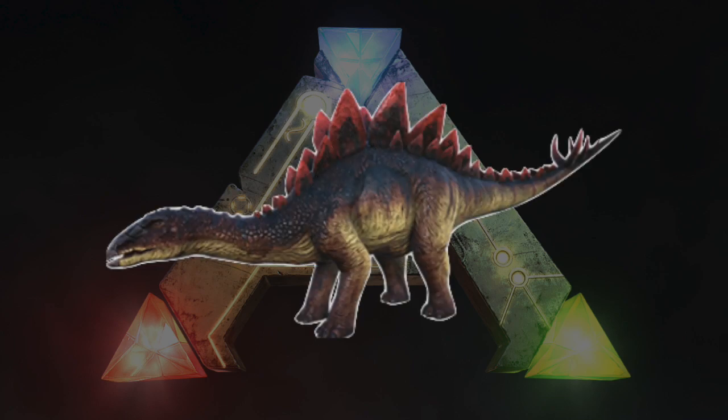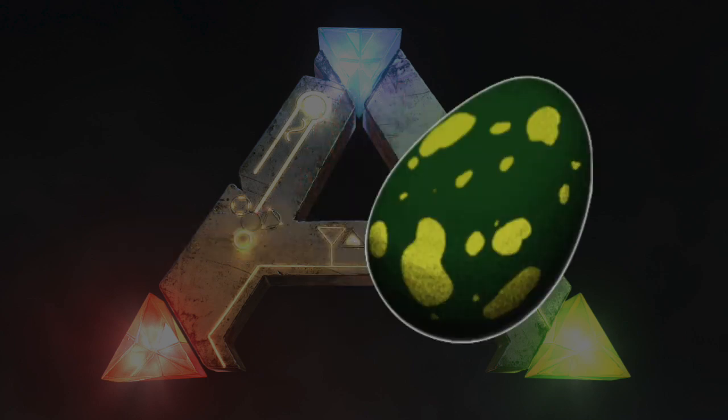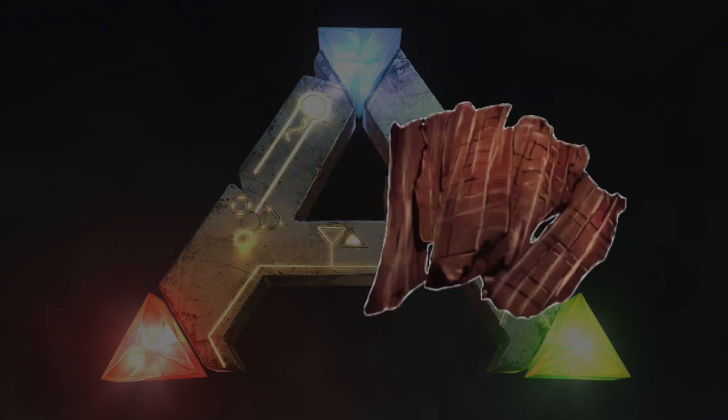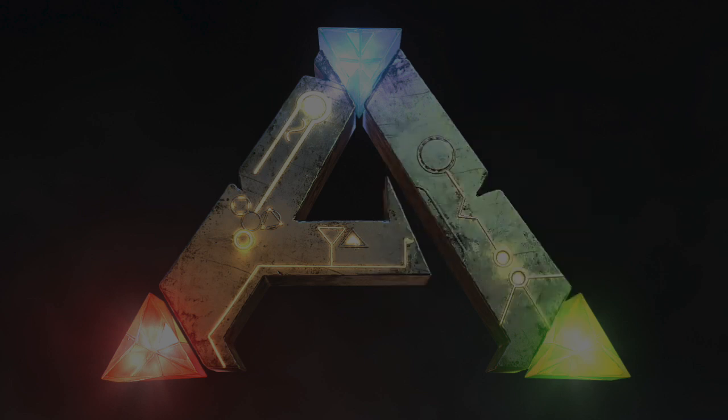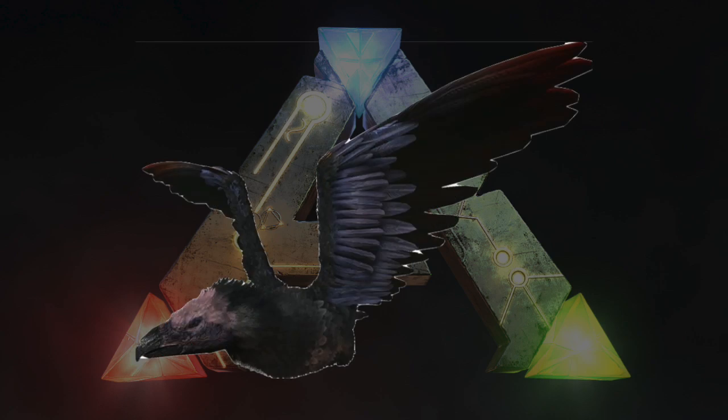The Stegosaurus Kibble needs one Stego Egg, one Citronal, one Prime Meat Jerky, two Mejoberries, and three Fiber. The Stegosaurus Kibble can be used to tame the Argentavis.